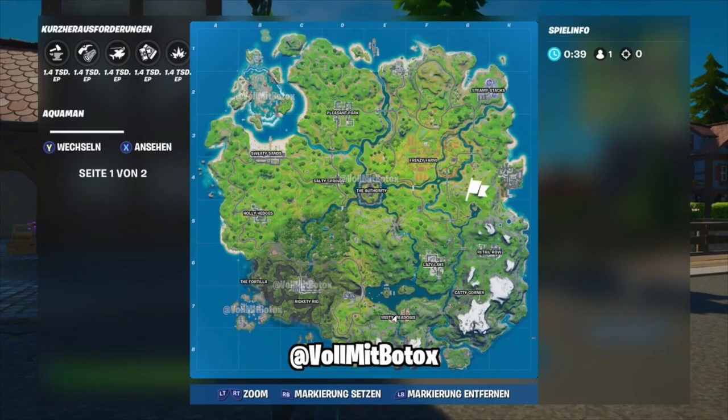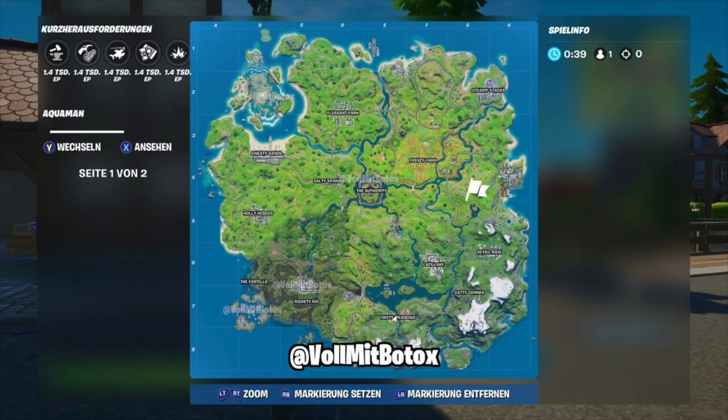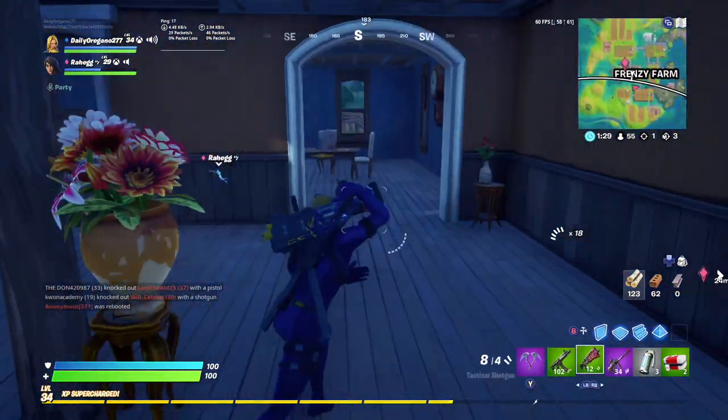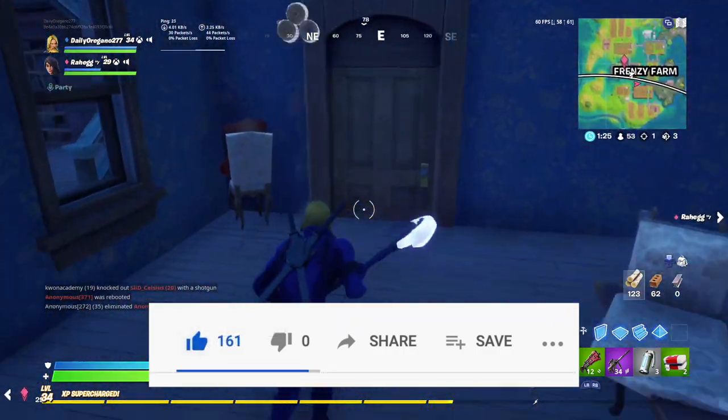Those are pretty much all the biggest differences so far, besides a few extra islands on the left side and the bottom, and also the Yacht that is still at the top of the map docked where it normally is. That's the Season 4 map — if you guys liked this video make sure you leave a like and subscribe, and we'll see you guys in the next video.